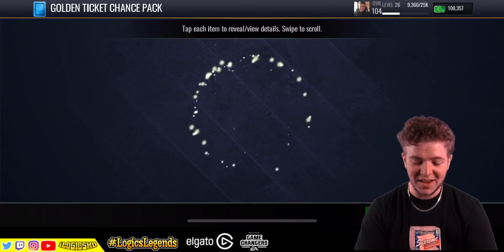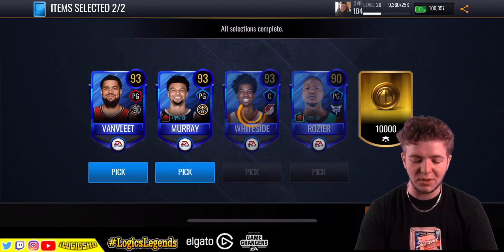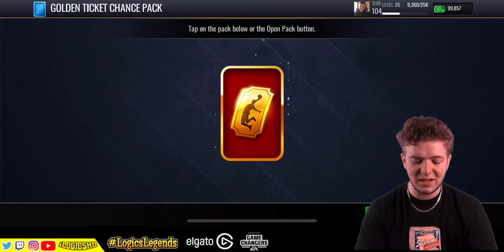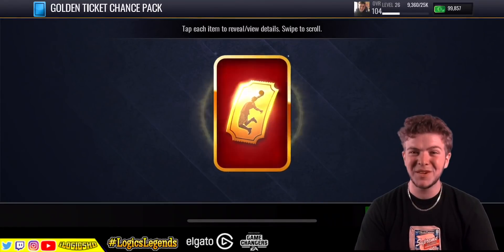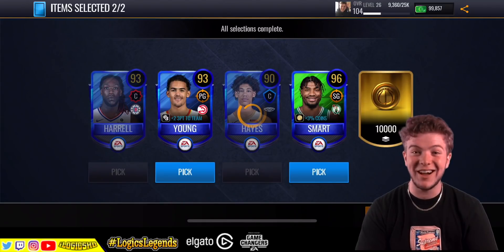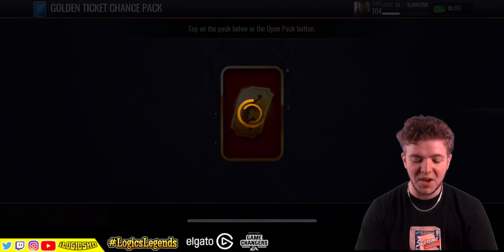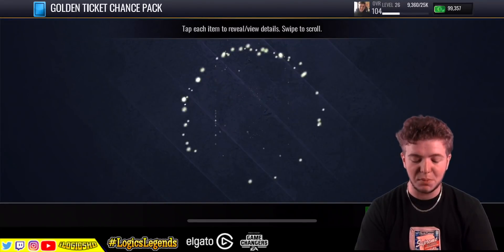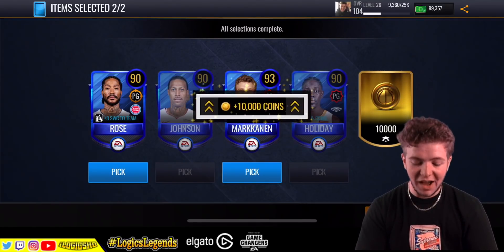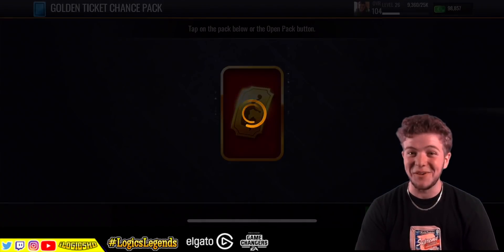We've burned through a lot of packs already. Look at how many 93s there were. Is it possible that a reveal-all is the key? 96 Smart. I see you. We've still got a lot to burn through here. The question is, am I going to get anything? I'd really like to see a 100 overall plus player in one of these packs. I'm spending around 25,000 cash on these packs - I don't know if that means you get one.